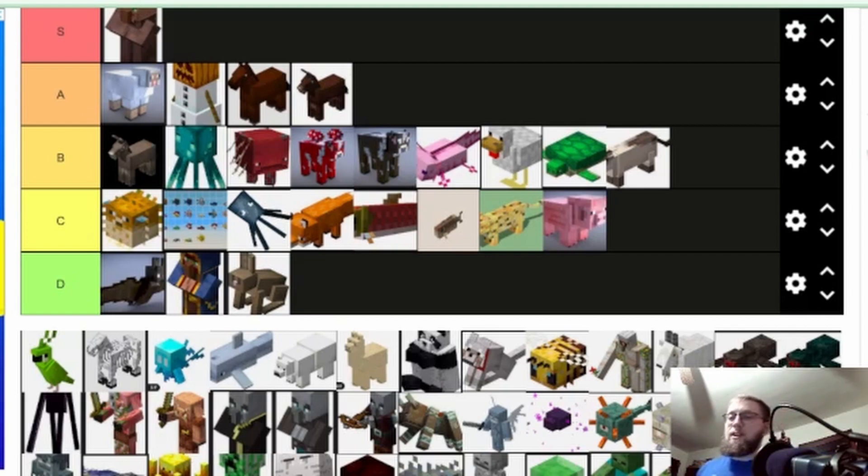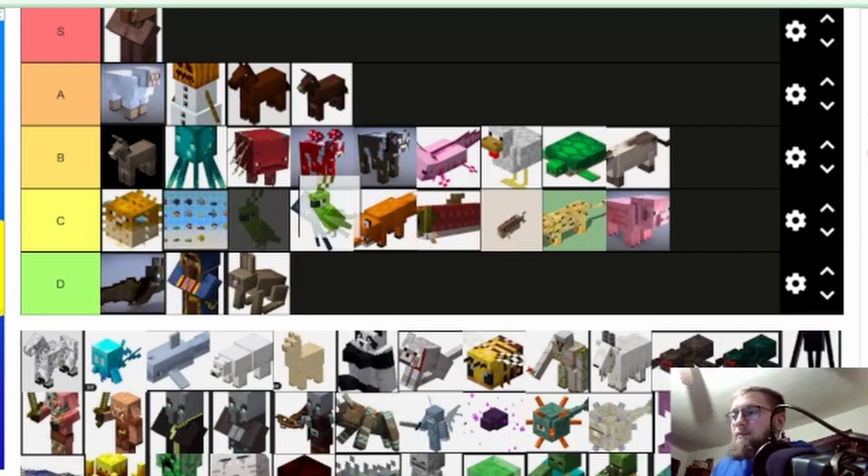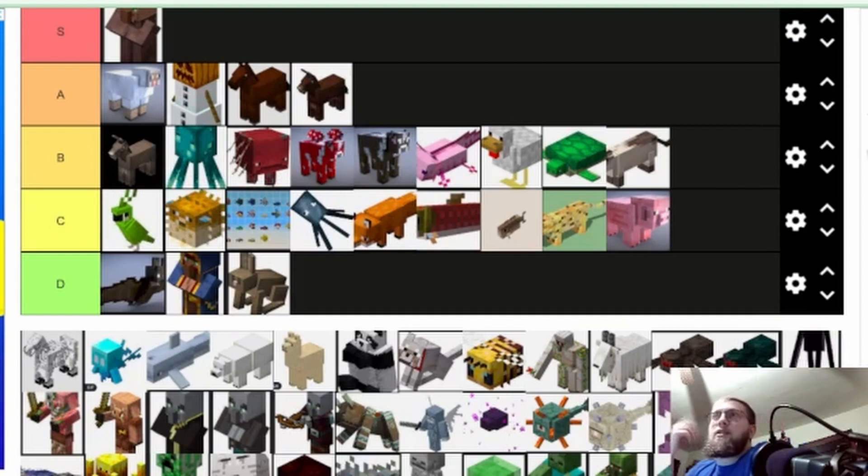Parrot was a cool idea. They don't do anything except be a companion and kind of be annoying. So I'm gonna put it C. I like the different colors and it can bring life to your area — just another mob to make your world look more alive. But again, they could have done more with it, and it just kind of fell flat.